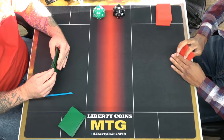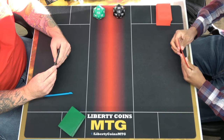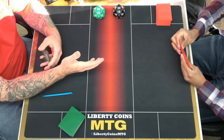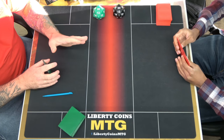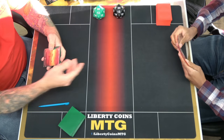Alright, we'll be back round four. Sorry, I lost track there. I'm on the draw, I think kept seven, and Xavier is on the play on a mulligan of five. He won't have any problems, I don't think. Whenever you're ready.